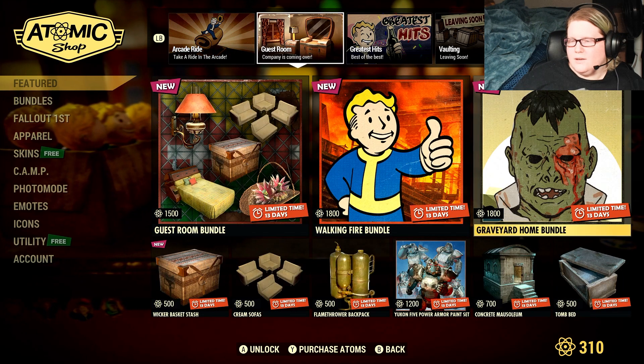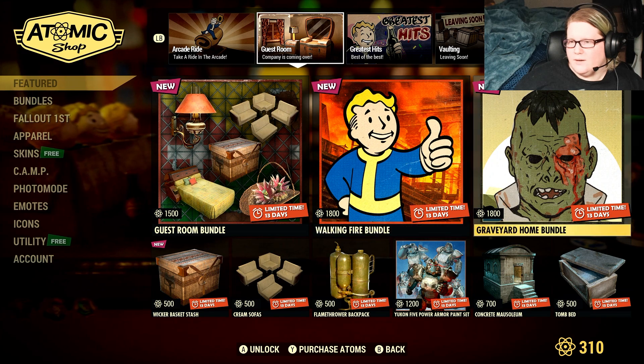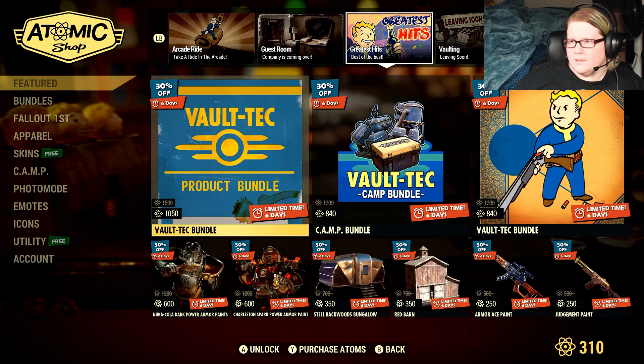The Guest Room Bundle, the Graveyard Home Bundle, and the Walking Fire Bundle are all still here — all of this other stuff was available last week as well.